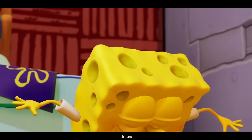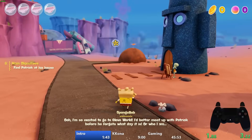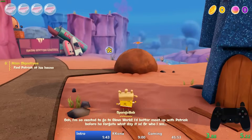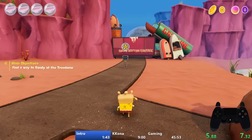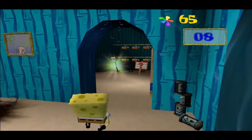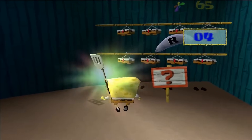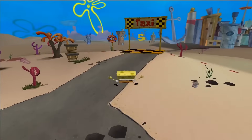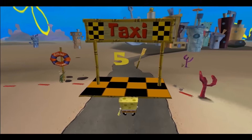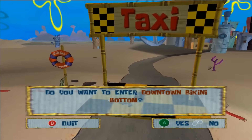The game opens with SpongeBob waking up in his pineapple preparing for a fun day at Glove World with Patrick. The beginning is just a tutorial but we have to go through it for two reasons. First, compared to Battle for Bikini Bottom this game is very linear. In Battle for Bikini Bottom, the only mandatory task is collecting enough shiny objects for the first golden spatula, and then you can visit any area in any order.